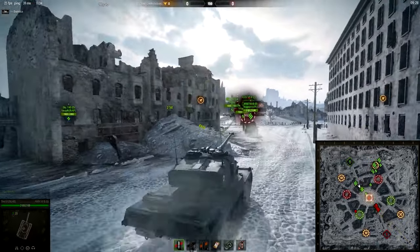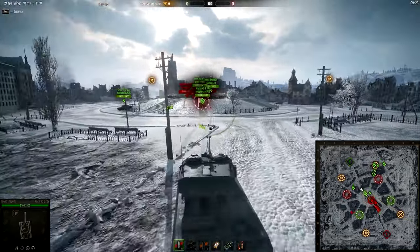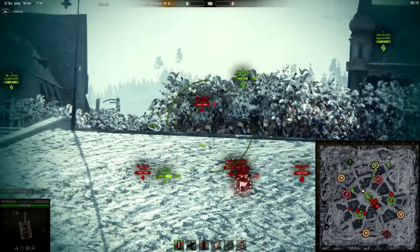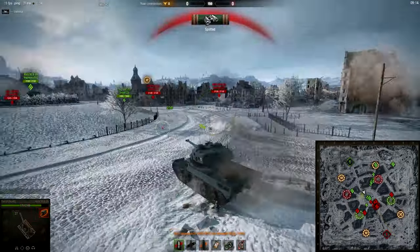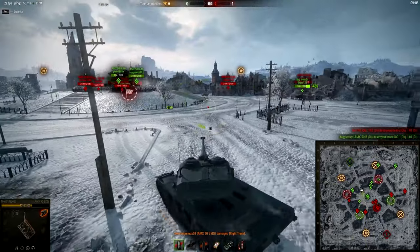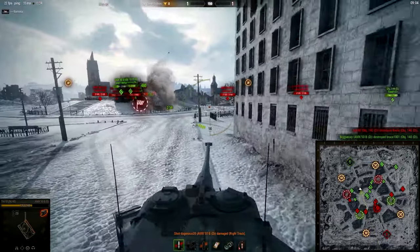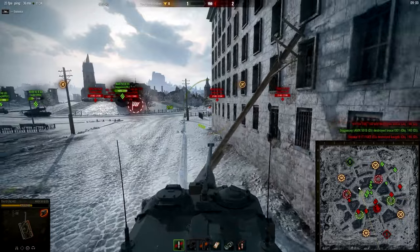Also on the map you can see orange circular icons with tools — those are repair points. Repair points are there for your tank: if you have your tank damaged a lot, you can go into a repair zone and repair your tank, but you can only use that once per minute. Now let's play properly — I didn't see that AMX-50B there, that was a stupid play by me.